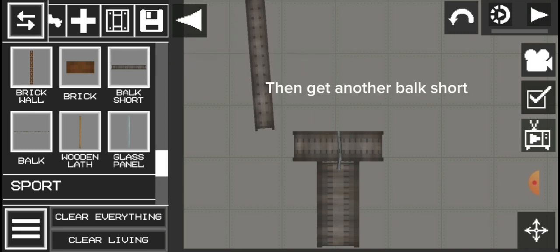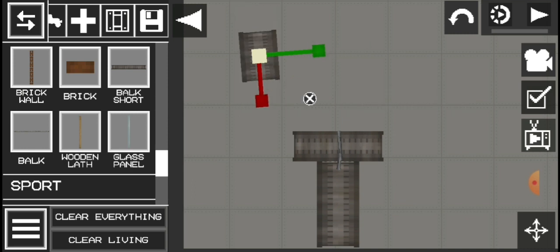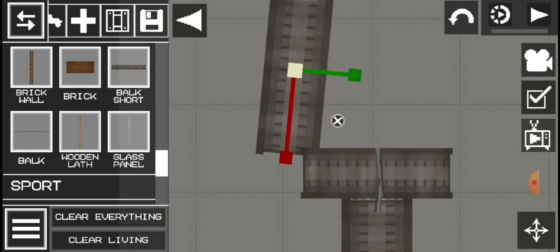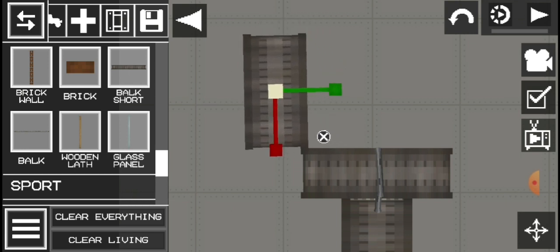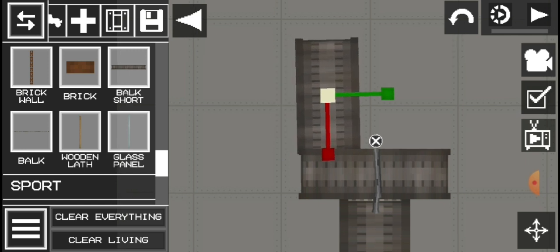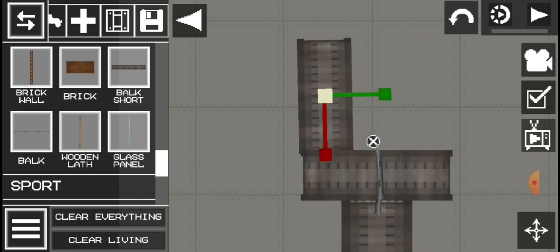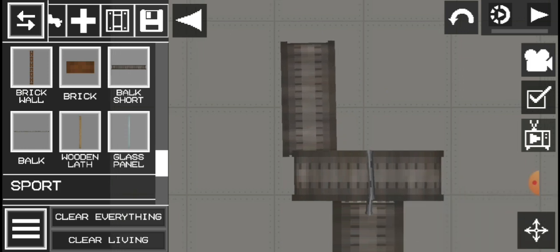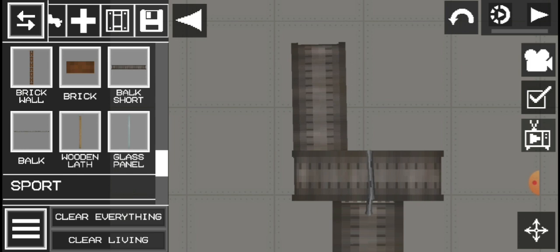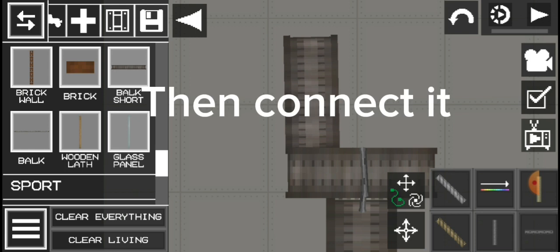Then get another box short and resize it. Pick it up, then connect it.